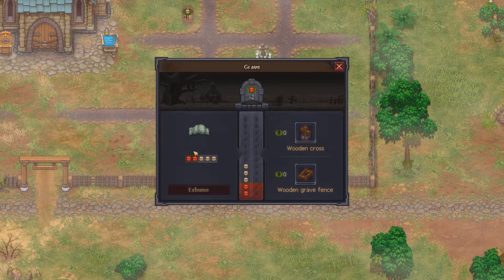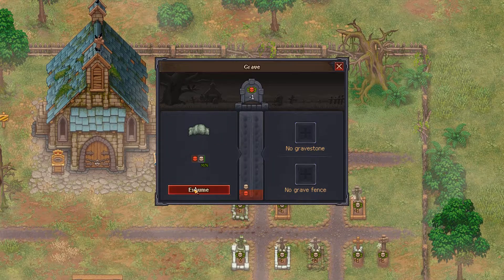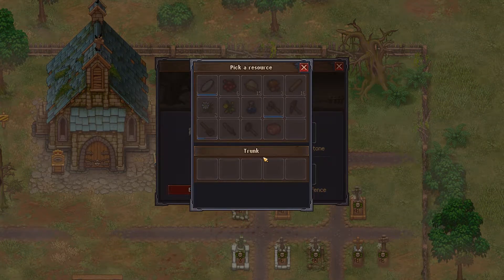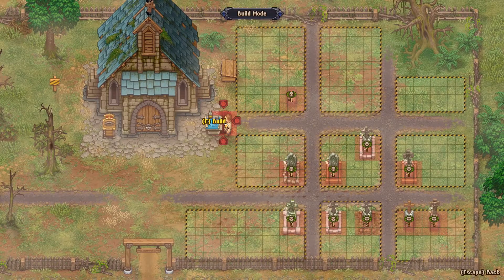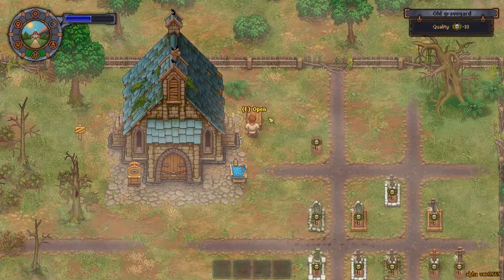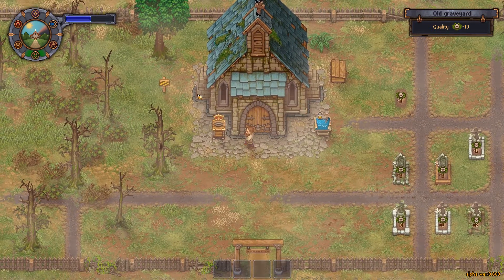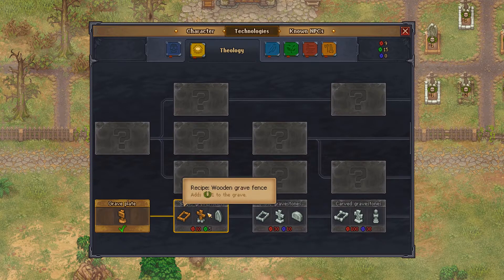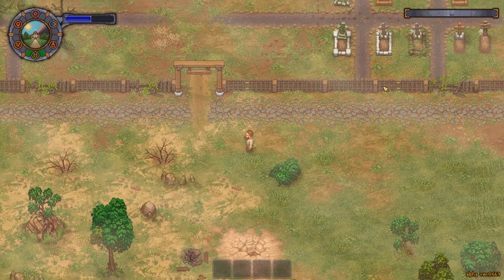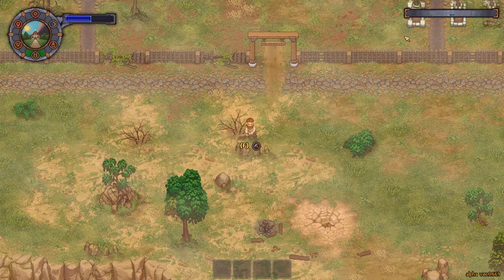We want as many white skulls as possible on a corpse to get a high grade. I can exhume this one, but I don't have any kind of gravestone or grave fence. I'm not sure if I have any kind of blueprints to do that as yet. I think I need this research before I can do it. We have wooden sticks — let's mine a bit.